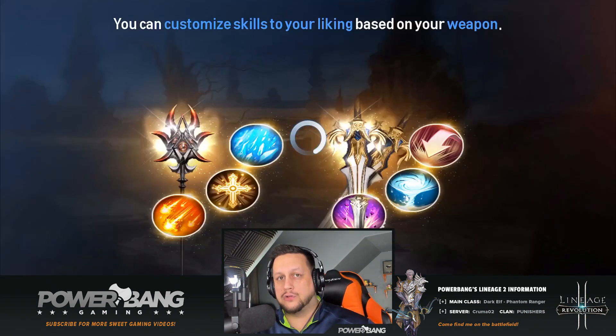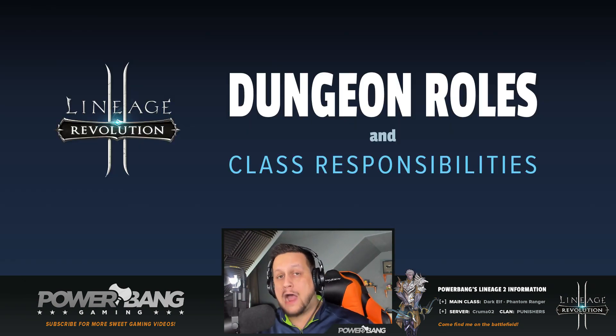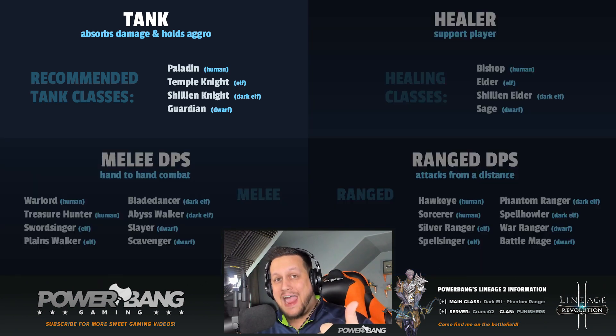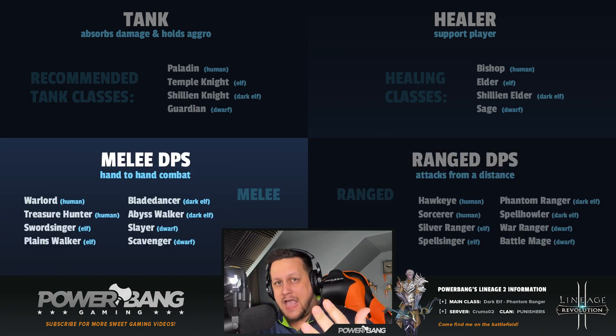In almost any MMO, Lineage 2 Revolution included, there are four main components to a well-balanced party. Let's go over those now so everybody's clear on what type of characters to bring to these boss fights. For those with prior MMO experience you'll know this, but for those that don't: you've got tanks, healers, ranged DPS, and melee DPS.